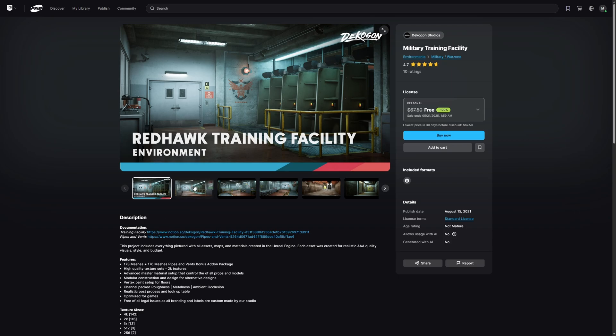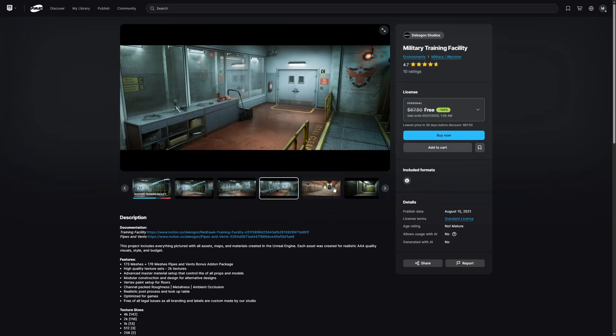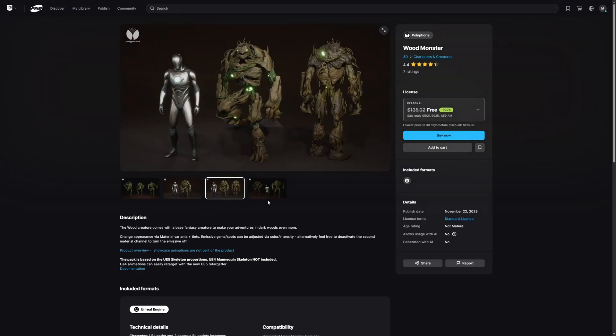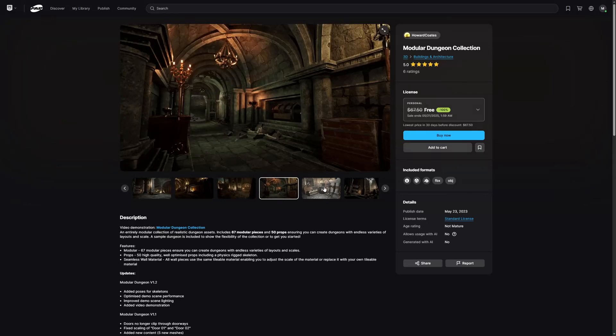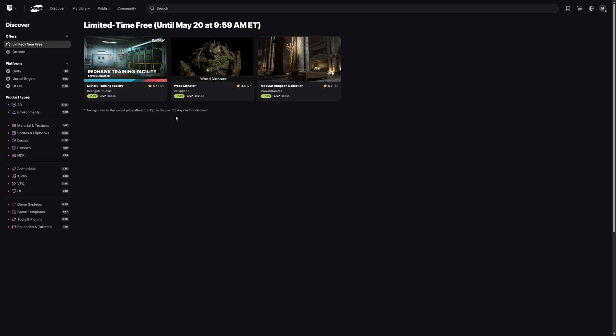So first we've got the Red Hawk Training Facility by Decagon Studios, the Wood Monster by Polyphoria, and the Modular Dungeon Collection by Howard Coates. I'll link this page both in the description and in a pinned comment, but let's take a look at the Red Hawk Training Facility.